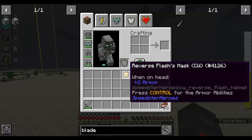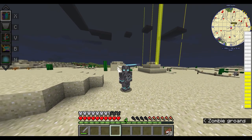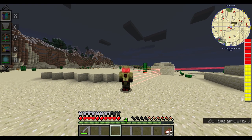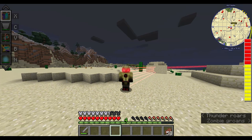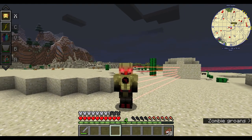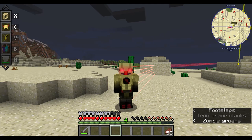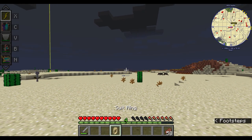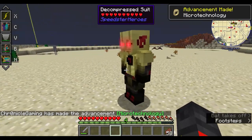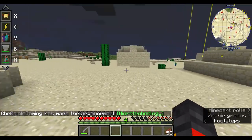Now for the Reverse Flash easter egg: if I click V, I vibrate. While Reverse Flash powers are active you're already always vibrating, so the vibrate ability effectively does nothing unless you completely remove the powers. Like always, you can take the helmet on and off. Also, with every super suit you can click X to get the suit ring, then right-click to decompress it. Run straight into it and you get the suit on you.